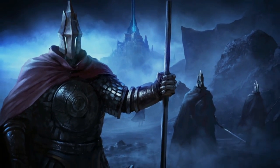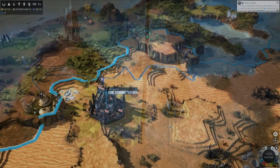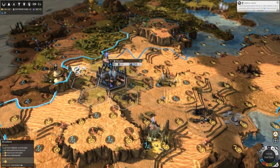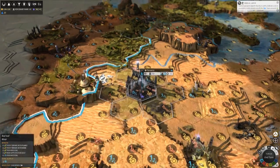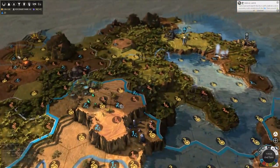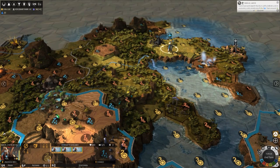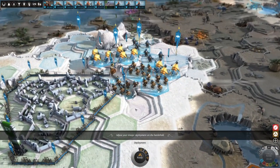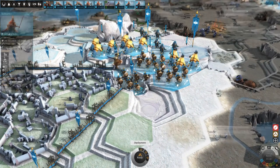Next up is the Broken Lords. Their thing is they don't use food, only dust. You buy your settlers with dust and your units do not heal on their own, so you must heal them with dust as well. But this can be useful because you can heal them right after a battle and keep attacking. Their units are pretty well-rounded — the Stalwart is your starting unit, another typical melee.